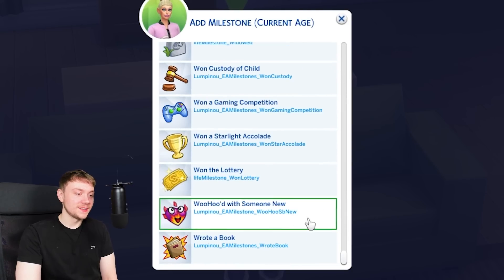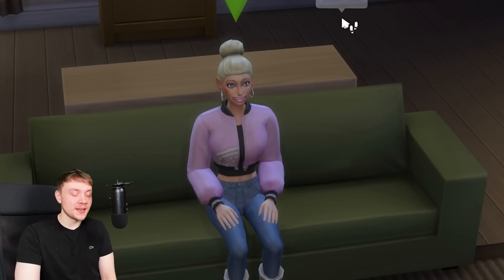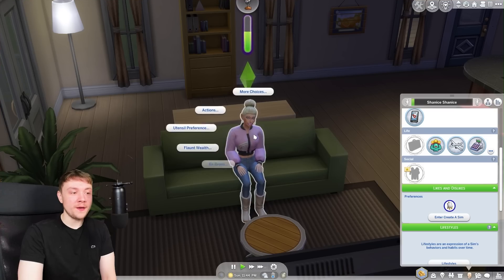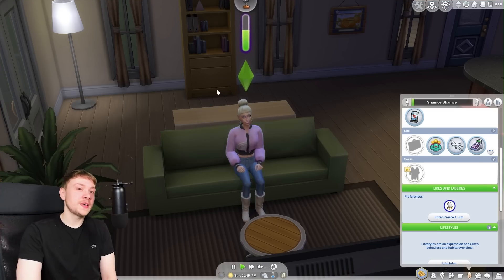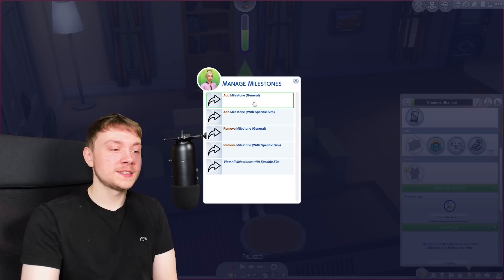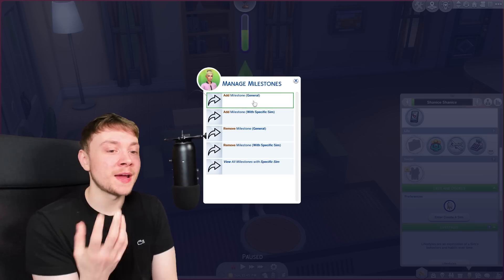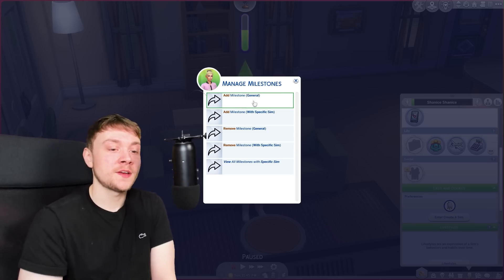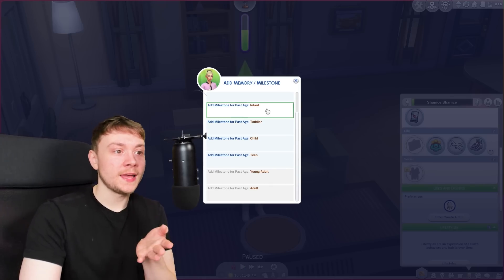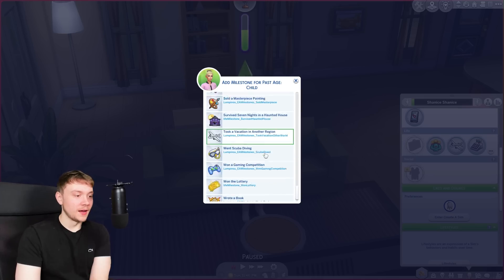You can also add current-age milestones — for instance, pretending that Shanice won the lottery. I think this is basically perfect if you want to give your sims a backstory when they don't have one. I honestly wish it becomes an official update so all players can have it — where you can randomly generate or assign milestones in CAS for previous life stages to make it look like they've at least had a life and a backstory. But with this mod, you can do it.